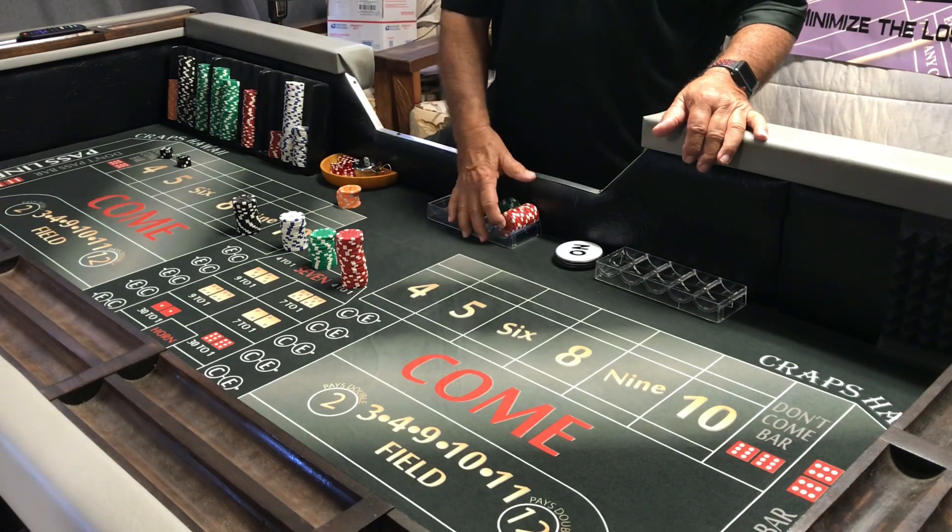Today I'm going to try and play a $300 bankroll on a $25 table. That's not much money — $300 on a $25 table — so I'll be trying a few different strategies: maybe the easy, maybe a 6-8-0 playing hard ways, also maybe a $130 inside depending on what the table is rolling. Stay tuned and I'll meet you at the table.